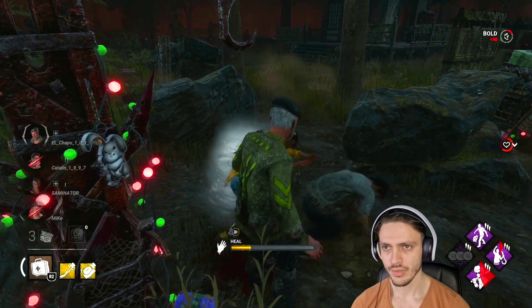He's over there at the hook. In all honesty, you can just rock Babysitter with We'll Make It and the other two perks can be whatever you want and still protect your teammates very well. I'm going in the locker. Dwight is going in the locker as well for no reason — I mean, he's a Dwight, right? We have to keep in mind that Friends Till the End is very strong.